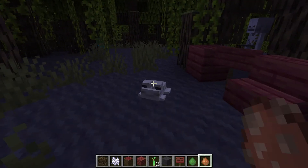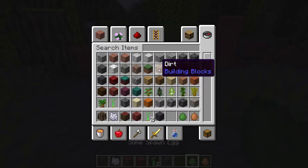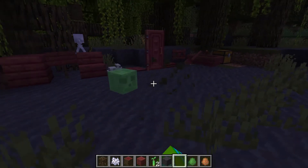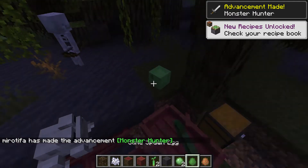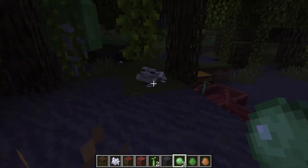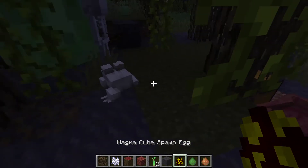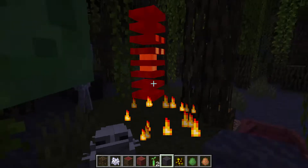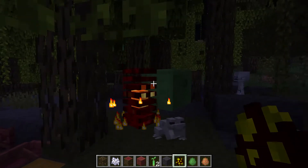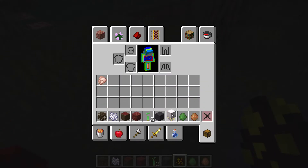So recently Minecraft removed fireflies from the game because they figured out it was bad for frogs. Now if you search firefly, nothing. They actually eat slime — look, each slime. So it's a food source for them. But if they eat magma slime it's something else — it needs to be a baby.